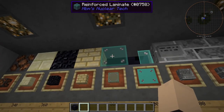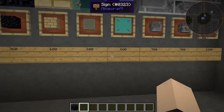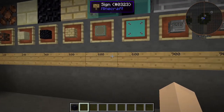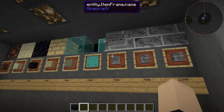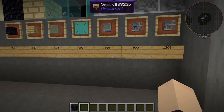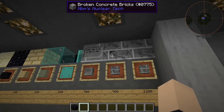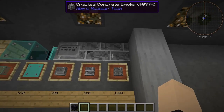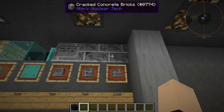Next we have our reinforced laminate glass panels — these are a whopping 600 as well. Next we have our marked concrete bricks at a whopping 900, which makes it almost as bad as the broken concrete bricks — so these two are the worst ones here. Next we have the cracked concrete bricks, which is alright, could be better, at a whopping 1,200 blast resistance.